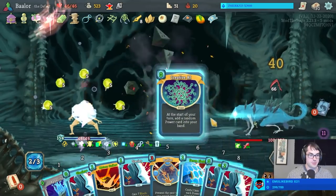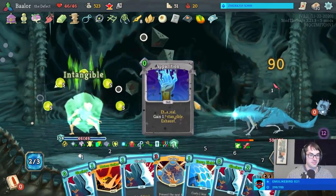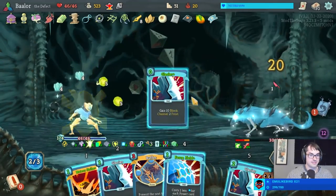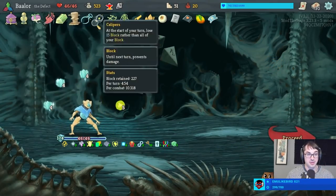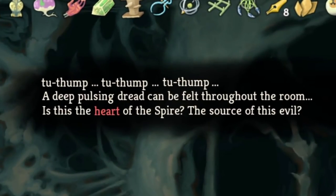I guess this is why we have the Meteor Strike, just in case I run out of powers that I can kill my opponent with. Oh, we're there with the Furnace. GG! That's Awakened One for you — not exactly a threatening opponent.